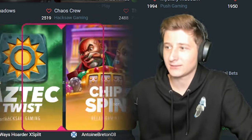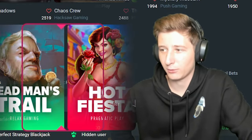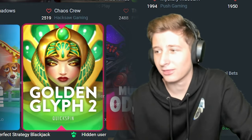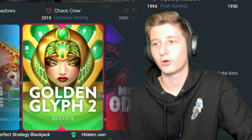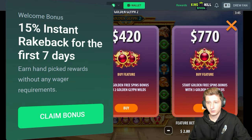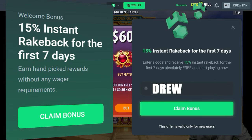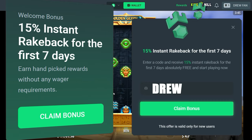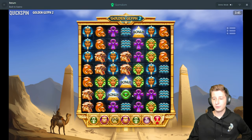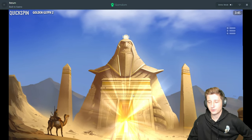Hopefully we can get some better ones than we've had recently. I would have loved Dog House Megaways, but we're going to Golden Glyph 2. Is there a super on here? There is — $1100. It's a super, so I feel like we're guaranteed some money. We'll do $1100 for Golden Glyph 2.